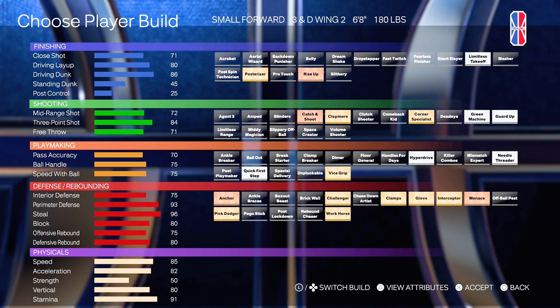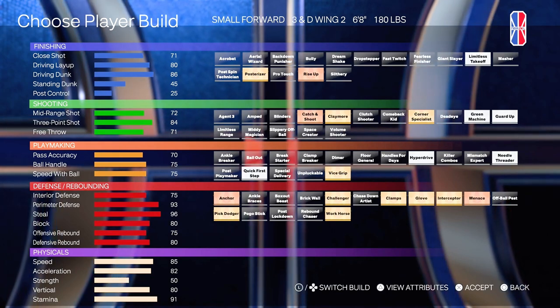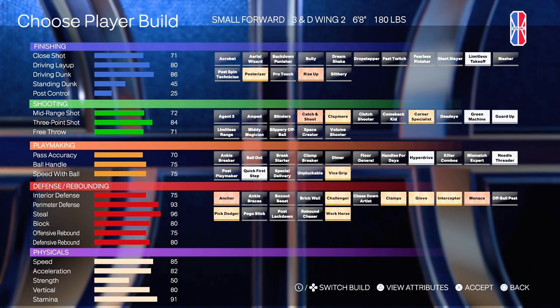Your defensive badges are set up perfectly — it's not Hall of Fame badges, but all gold: Gold Challenger, Gold Clamps, Gold Glove, Gold Interceptor, Menace on Bronze, Anchor on Bronze, Pick Dodger on Gold, and Workhorse on Gold. You have about six defensive badges on gold. The build is not too slow — 85 speed, 82 acceleration. This is probably the most balanced build we have in the game. This is definitely the build that everyone uses, and I use it on a daily basis. It just takes up so much room on the court and makes life a lot easier on both ends.